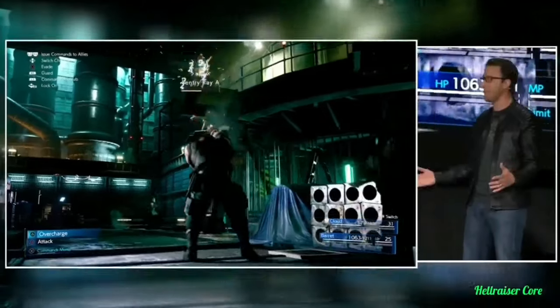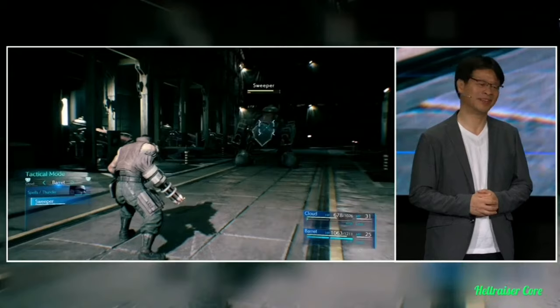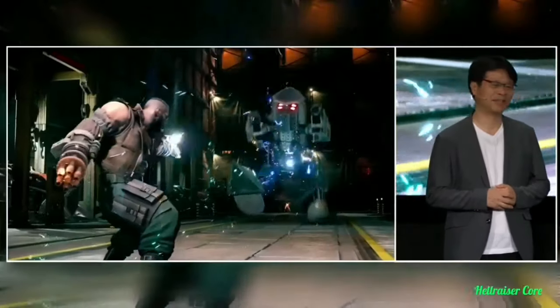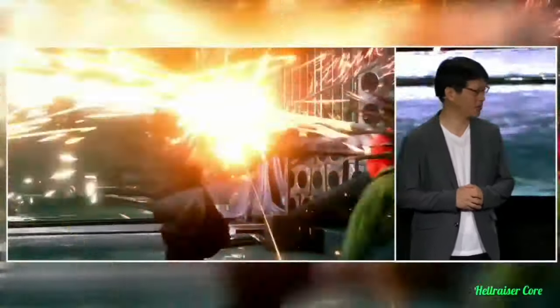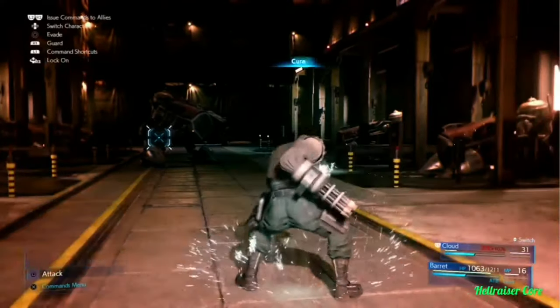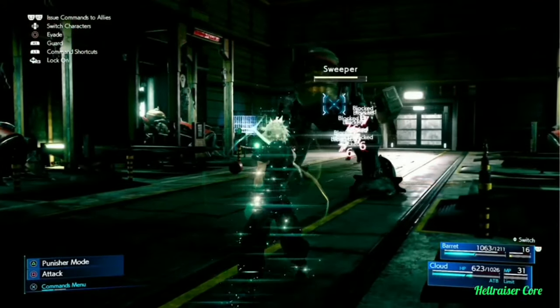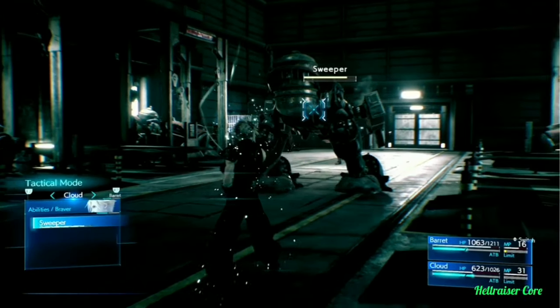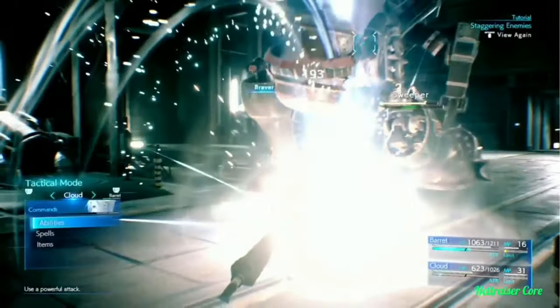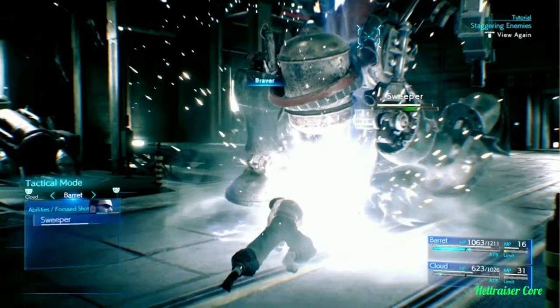Speaking of other party members, when are we going to see Tifa in action? Maybe soon. Characters will continue to fight even when you're not controlling them directly, but it's up to you to choose how and when ATB charges are used. You can maximize your effectiveness by switching between characters or issuing commands to characters with full ATB bars.